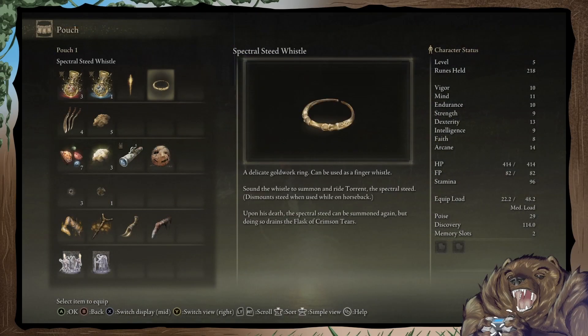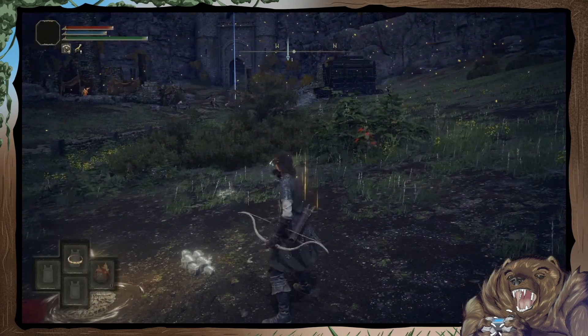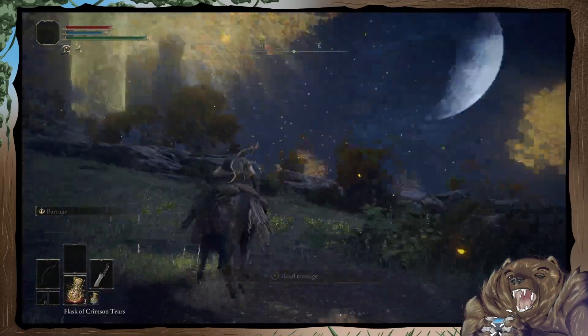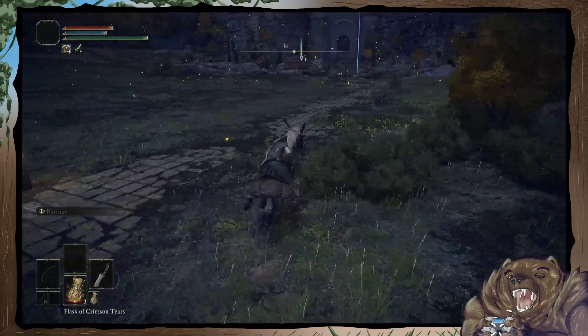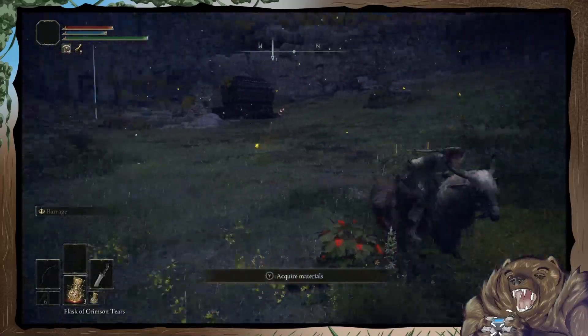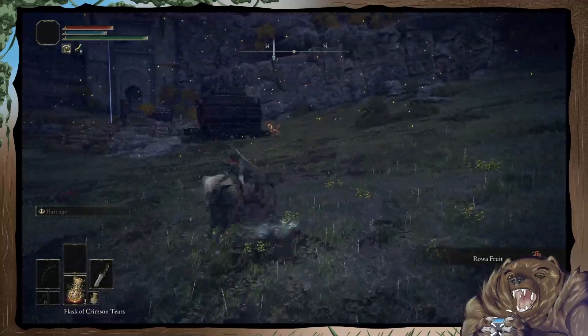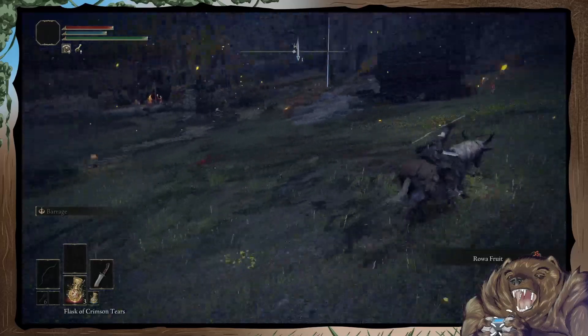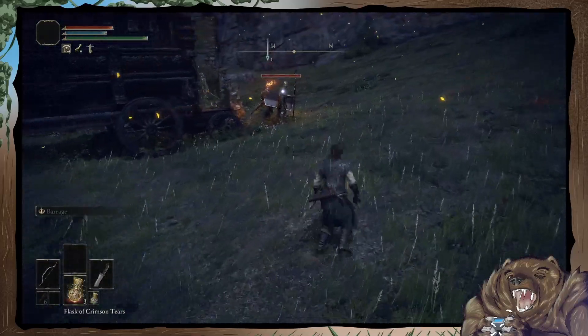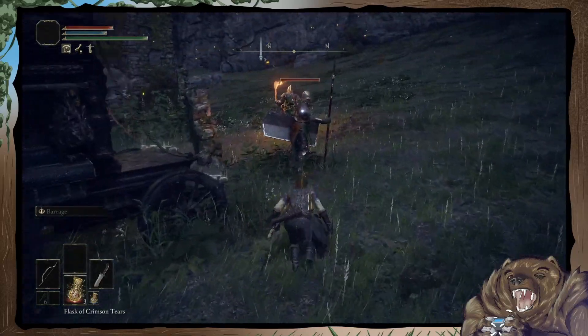Spectral steed whistle - a delicate gold work ring that can be used as a finger whistle. Sound of the whistle to summon and ride Torrent, the spectral steed. Upon his death, the spectral steed can be summoned again, but doing so drains the flask of crimson tears. We're gonna equip that - horsey! We have a horse. Very nice. And it can double jump! What I love about the horse controls in this game is that they really didn't give a shit about making it feel realistic - I think what they mostly wanted to do was subvert the expectation that horse controls are always shitty. And for the most part, Torrent controls great. I very much enjoy the double jump.